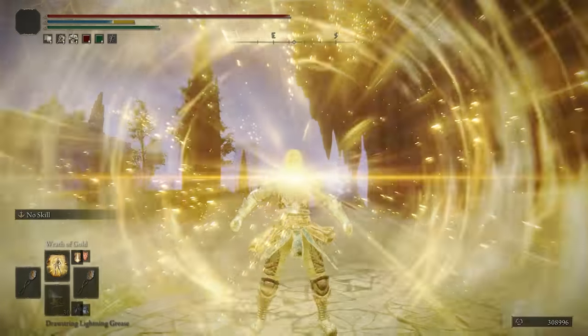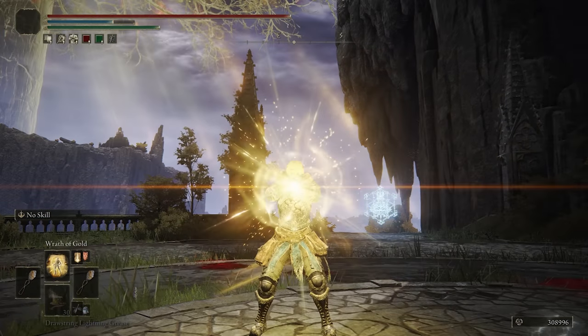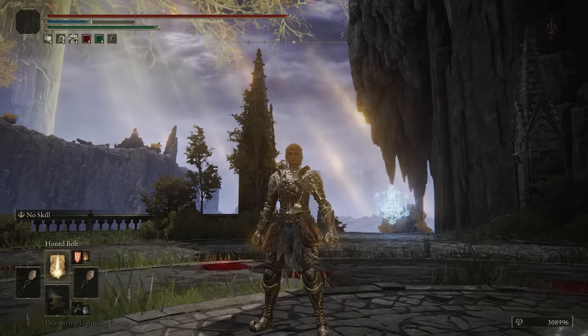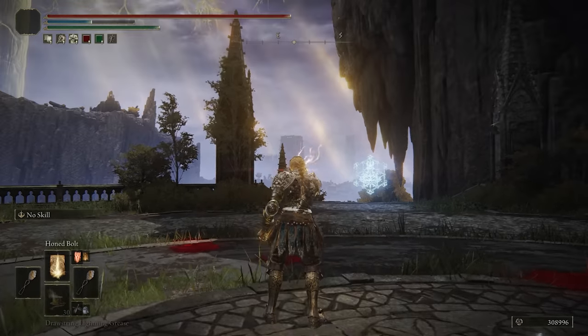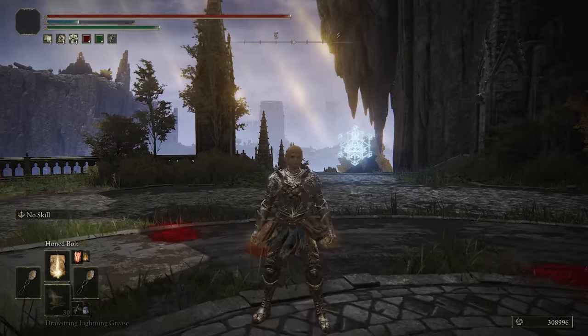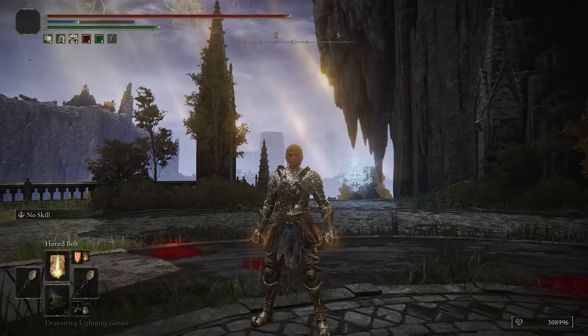And then I have Wrath of Gold. Uncharged, it comes out pretty quickly, but if you want to do really good damage output with it, you can fully charge it while using the Godfrey Icon. I also have Honed Bolt - this worked so well in my Lightning video. Really good long range punish, the chain casting comes out quickly, people often fail to roll it well and get hit.